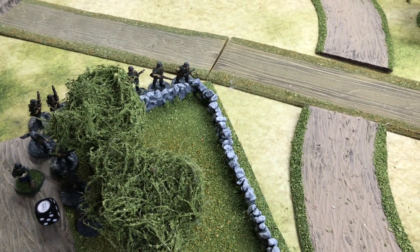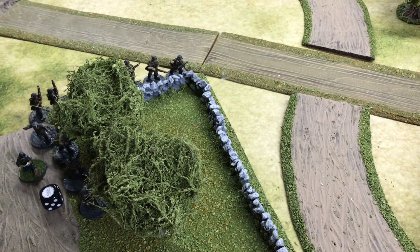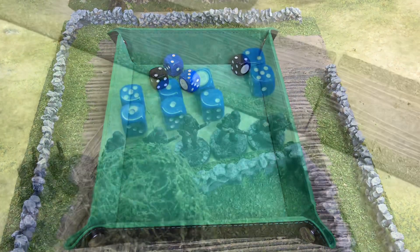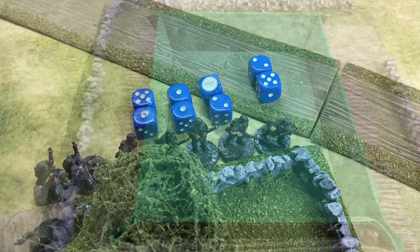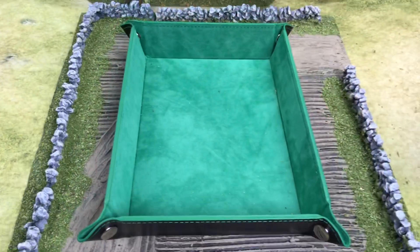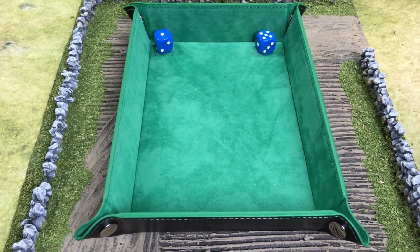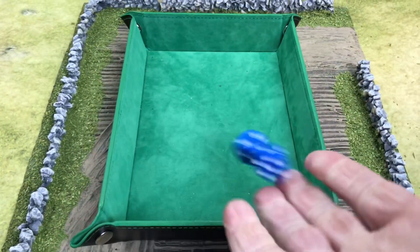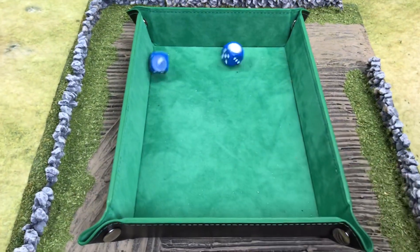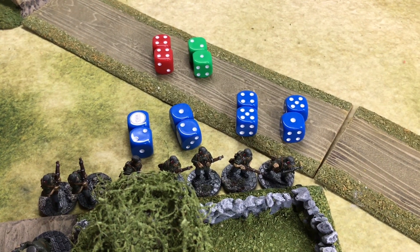Both Germans and French are in a defensive position, so we test who fires first — both have rep 4. Result is two each, but the French go first as they were in the original defensive position. Machine gun fires, able to hit two men — that's a hit. Grenade launcher — also a hit. First rifle: in cover, returns fire. Second rifle: same, return fire. Third rifle: a hit. Fourth: return fire. Before any return fire, we note the machine gun and grenade hits.